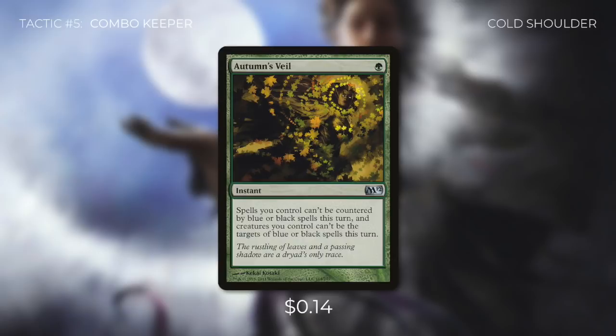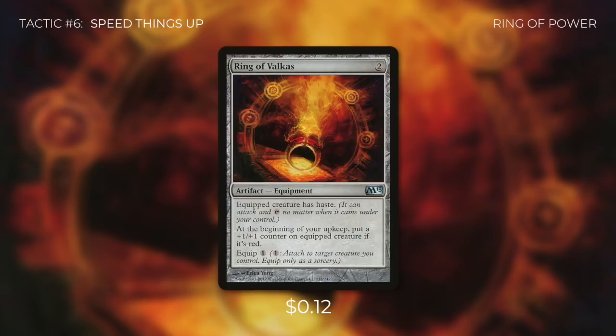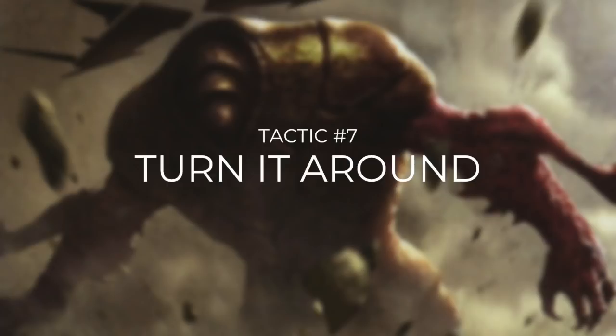All of these protection and counter spells are invaluable at protecting our commander and our combo pieces. But there will be times where we can't protect our commander no matter how hard we try, so when we recast her we still want to combo off as soon as we can. Let's go through some ways to do that in tactic number 6: Speed Things Up. First up, there's Ring of Valkas, which is an equipment that can give Vanifar haste. Since it only costs 1 to equip, it's very easy to cast Vanifar, equip this, and then immediately go off. We're also running Haunted Cloak, which is slightly worse since it costs one more, but has the same effect. If we're running against control-heavy decks, it can be very beneficial to just wait to get Vanifar out, give her haste, and go off.